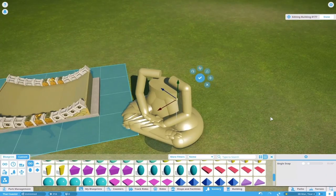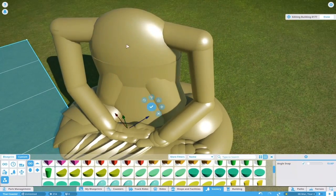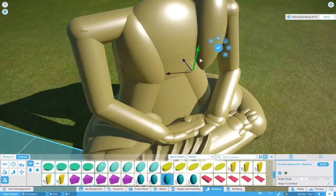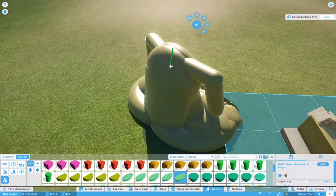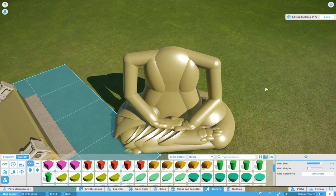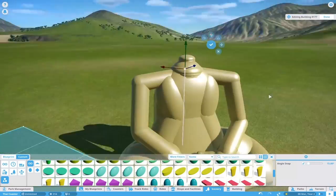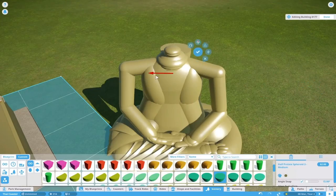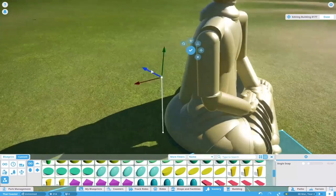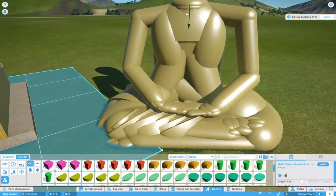Especially with these primitive pieces, it's super difficult to make anything that looks like what you're trying to make when building a statue. They have a certain purpose, and if you use them for that purpose they are perfect. But if you want to do a little bit of abstract work with them, they kind of fail because of their glossy textures. As soon as it comes to really detailed texturing, I try to use different pieces than those primitive shapes.